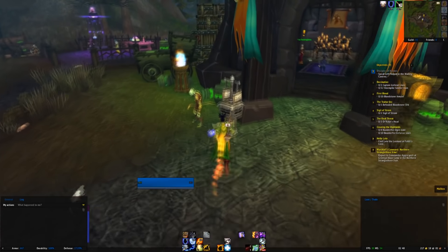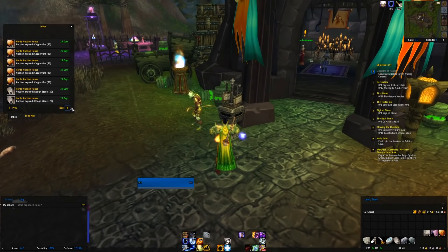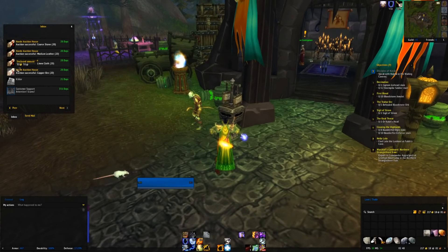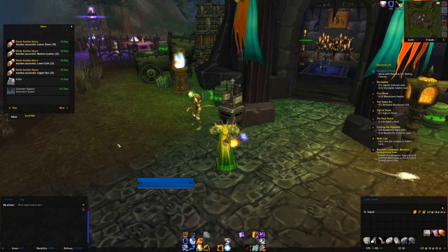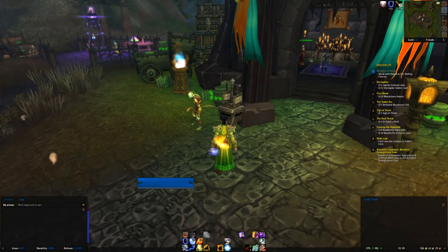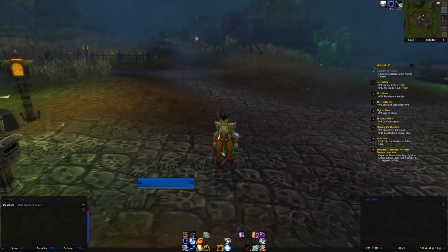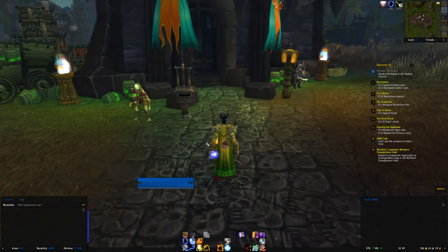Let's see if we made any money. There's a bunch of stuff that was expired, unfortunately, but also a bunch of stuff that I sold. I have 217 gold, 18 silver, and 81 copper now — and right now I'm sitting on 586 gold, 62 silver, and 29 copper. Not too shabby. We're going to put more stuff up in the Auction House a little later.